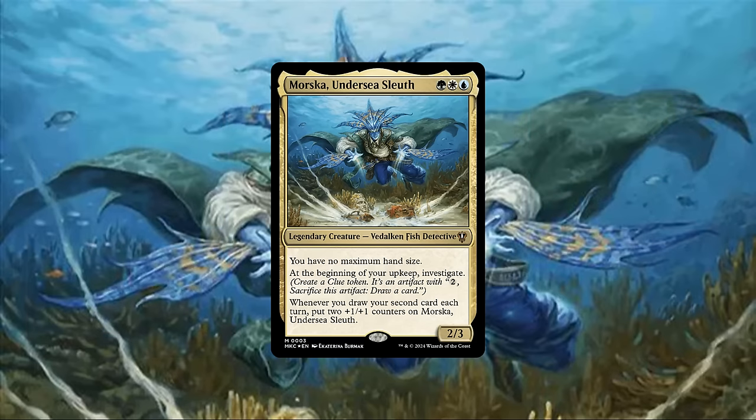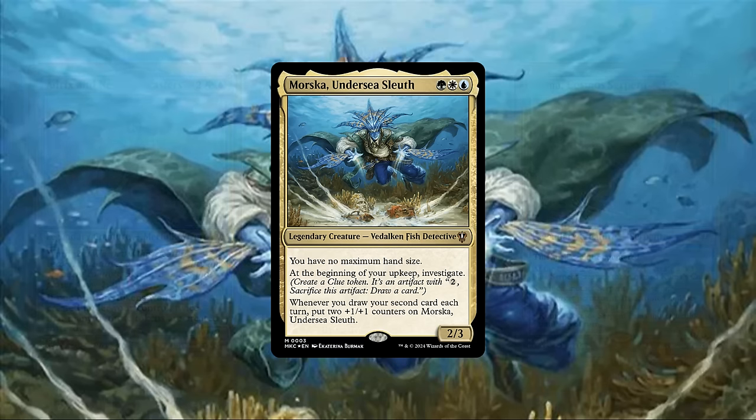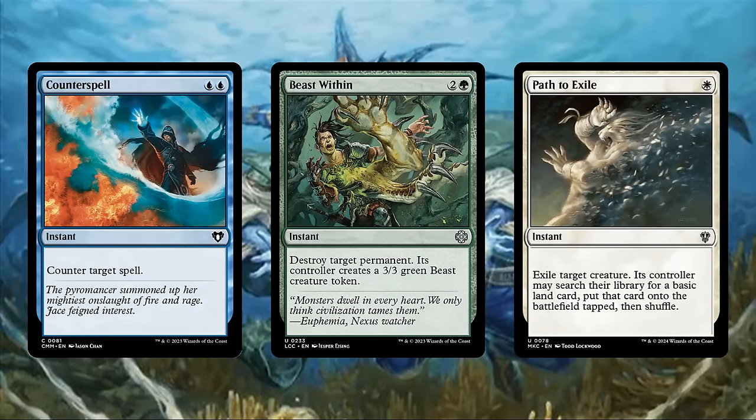That said, while this deck does have a lot to like out of the box, including some powerful and much-needed reprints, it does have two glaring flaws we'll need to address. Those being an absolutely glacial mana base, which contains a staggering 14 lands that always come into play tapped, and its quite frankly pathetic removal package, which consists of only three pieces of real removal, resulting in the base deck being very slow to start and having very little ways to interact with our opponents' plays. So we'll be aiming to improve upon both of these categories by adding in faster lands and much more interaction to take advantage of all the mana we'll be leaving up on our opponents' turns to crack clues anyway.